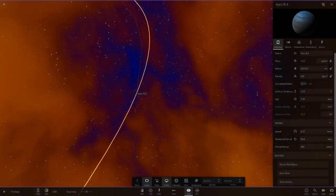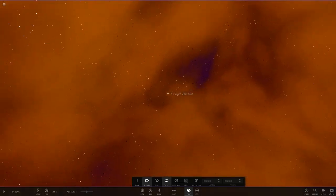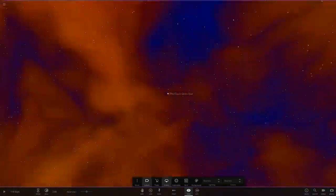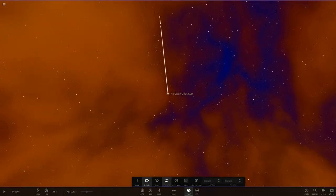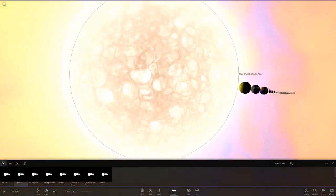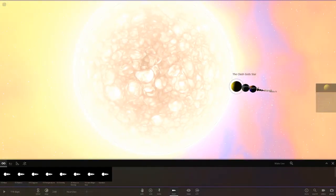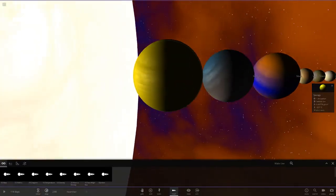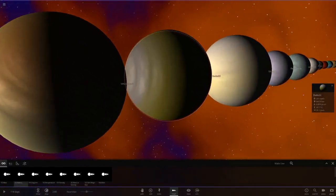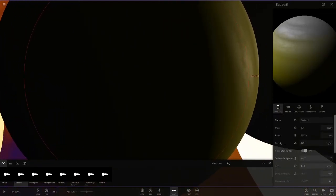Let's see if there are any more objects hidden further out — because I know sometimes Goomba has done that in the past. No more objects out here, so I think that is everything. Let's line everything up. We've still got one more system to do. That yellow Spongy is a big planet. My favourite gas giant in here is probably that grey and yellow one — I really like that.